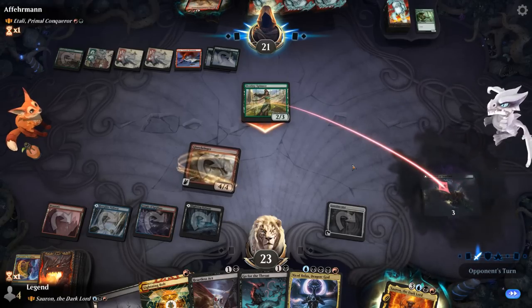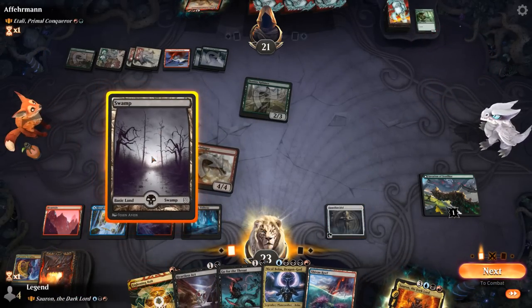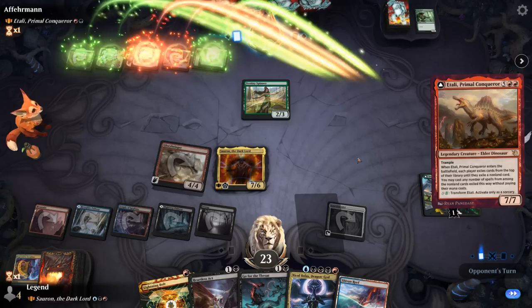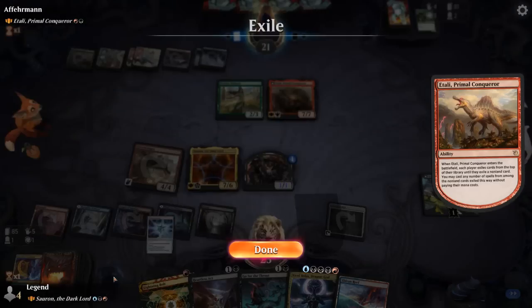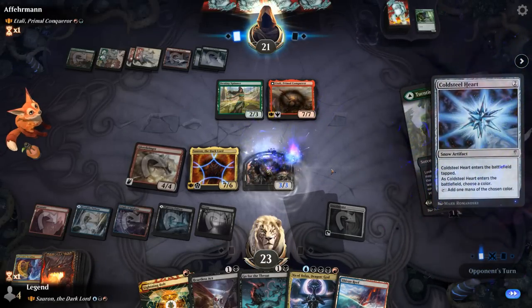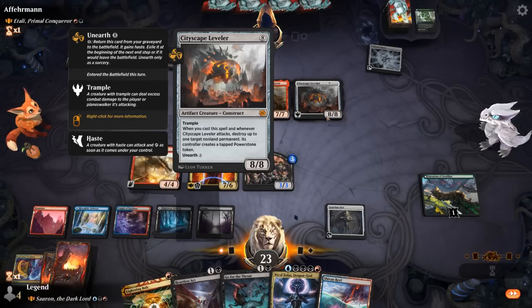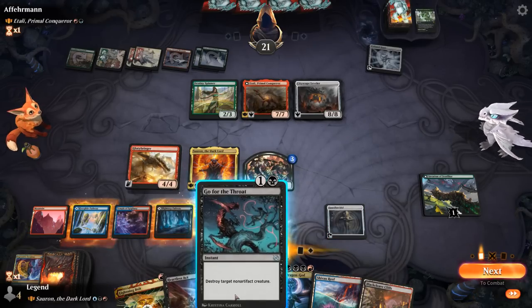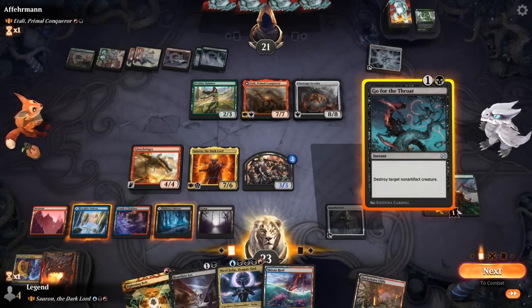Invasion of Zendikar is a good one — next turn they can play Itali and hopefully it doesn't hit anything too powerful off of it. If it hits a counterspell it does nothing; if it hits a removal spell, maybe they take out Glorybringer; hitting a planeswalker would be painful. At least we'll get to amass our army a bunch. Opponent hit a Symbiosis and a Coldsteel Heart — Symbiosis could still be something scary but Coldsteel Heart is manageable, army is already a 3/3. Cityscape Leveler — that one's scary, it can also unearth, so I'll have to kill some stuff. Glorybringer exerted kills Spinner, then Heartless Act or Go for the Throat can clear a path.